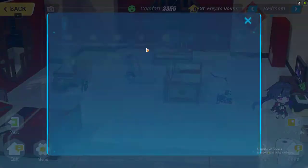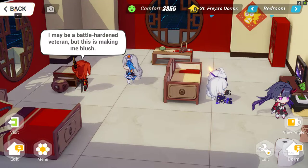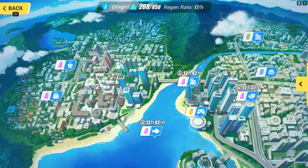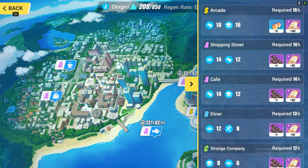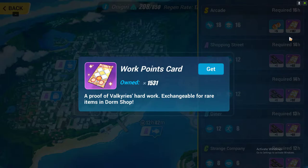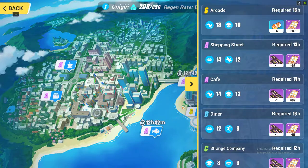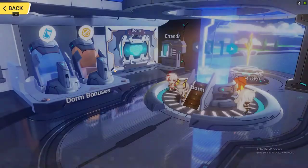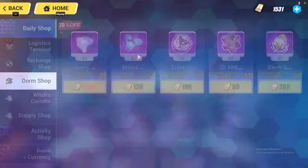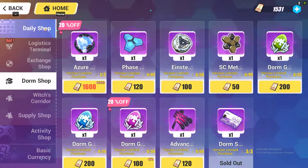Once you get a high comfort level, obviously you get onigiri. The question is where can you use this onigiri — you can use it in the errands. If you select the errands icon, you will see that errands give you various items. One of them is the work point item, and if you get enough work point items, you will be able to go to the dorm shop and spend them there.